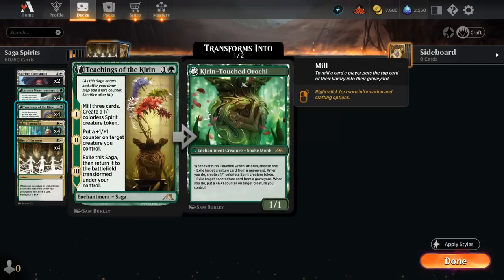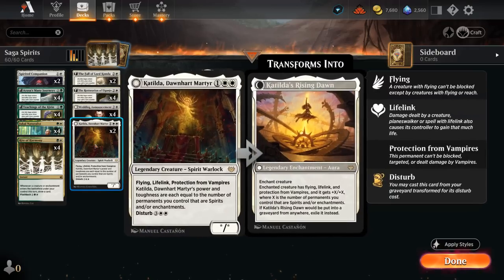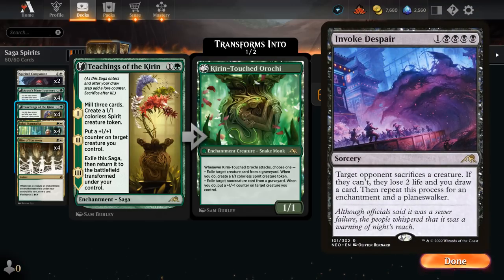We can also mill one of our cheaper permanents to get back with the second chapter of Restoration of Aganjo, or even mill Katilda, which can be disturbed out of the graveyard for five mana. Milling ourselves has value — it fuels the transformed Kirin, which can exile creatures or non-creatures from the graveyard, making another 1/1 Spirit token for a creature, or putting a plus-one counter on one of our creatures for a non-creature. Teachings is also a pretty good answer to an opposing Invoke Despair, letting us sacrifice a creature and enchantment without feeling too bad.